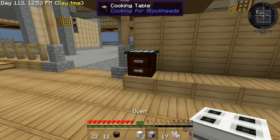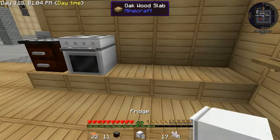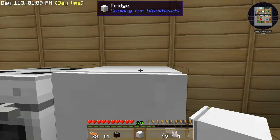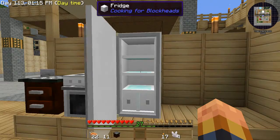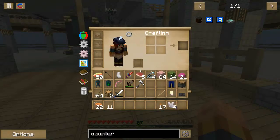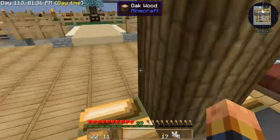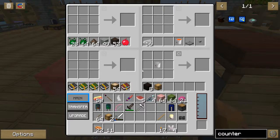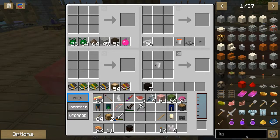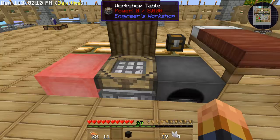Here is the cooking table, and the oven, and the fridge right here — put another fridge on top of it for a full fridge. Then the sink right here — awesome! Now what do I need to make the counter? More black hardened clay and a chest. Let me check upstairs. Yep, I did have some — woohoo! There is the kitchen counter.